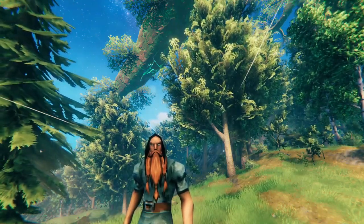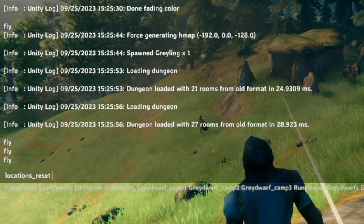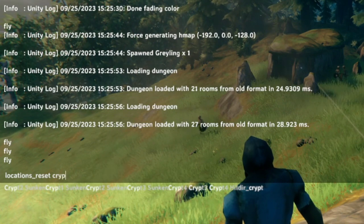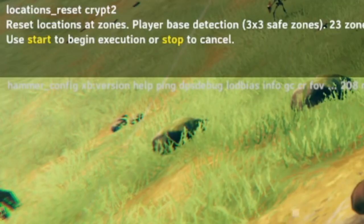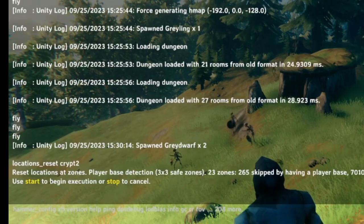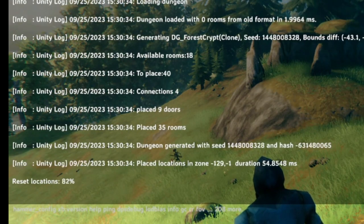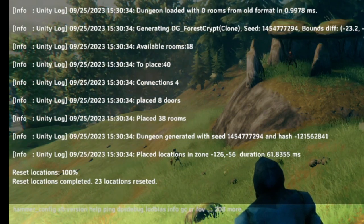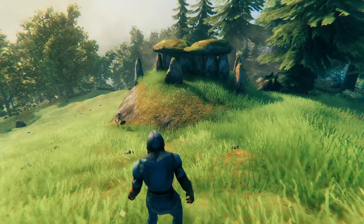This mod's awesome — I can literally show you its magic. As you can see, we're right outside of a location. This location is one of the crypts; it's called Crypt 2. All we have to do is click enter. Before it runs, it'll ask you if you want to do this — type 'start' or 'stop'. So we're going to type start. Boom, look at that — it immediately reset right in front of us, and it reset 23 other locations. This works for all spawned locations in the game.